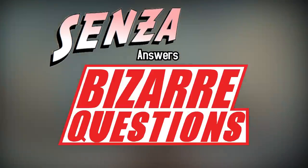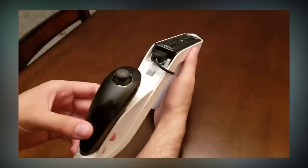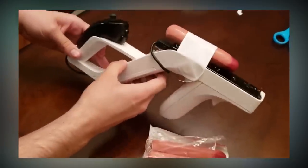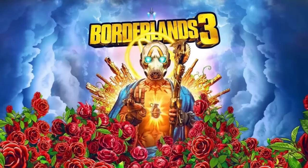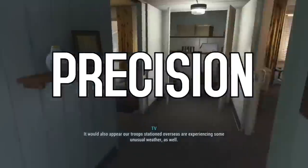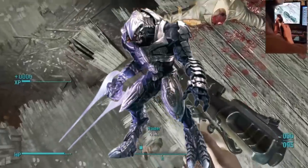Previously on Senza Answers Bizarre Questions, I ventured out into the unknown to locate the birthplace of the CEO of $13 a month or $100 a year baby. After much studying and prayer, I discovered an ancient Mandarin controller hidden away in a temple far from civilization. With the help of a hotdog, the most groundbreaking innovation of our century, I was able to beat Fallout 4 using a Wii remote. My conquest for power has yet to be over though — if I want to tackle Borderlands 3 with a Nintendo Power Glove, more training had to be done.